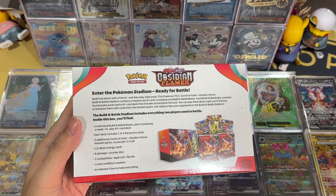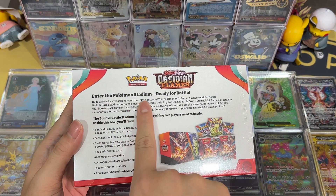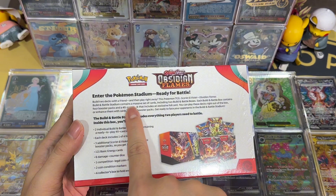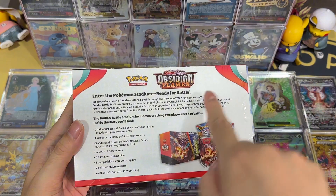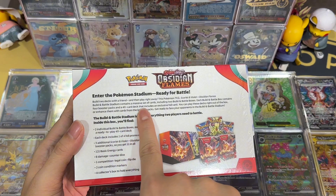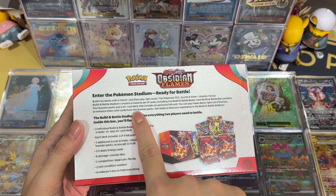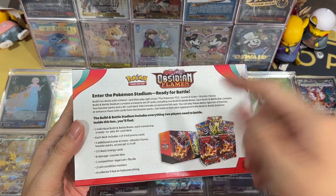Okay, let's go through the content. As you can see, it says 'Build two decks with a friend and then play right away.' So this is the Scarlet and Violet Obsidian Flame Build and Battle Stadium, which contains a massive set of cards including two Build and Battle boxes. Each Build and Battle box contains four booster packs and a 40-card deck that includes an exclusive promo card. You can play these decks right out of the box or enhance them with cards from the booster packs.